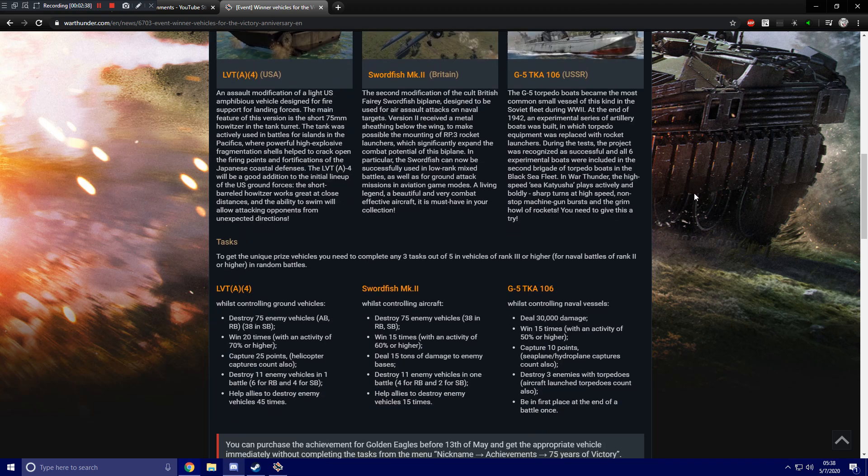For the LVT tank, the tasks are: destroy 75 enemy vehicles in arcade or RB, or 38 in simulator battles; win 20 times with an activity of 70% or higher; capture 25 points (helicopters count as well); destroy 11 enemy vehicles in one battle — 6 for RB or 4 for SB; and help allies destroy enemies, meaning get 45 assists. Pretty steep requirements if you plan on trying to get all three vehicles in a three-day period.